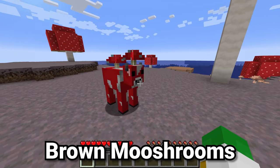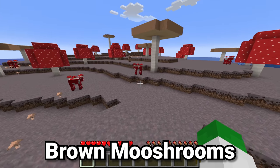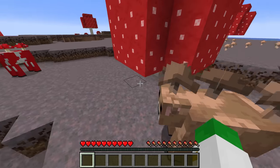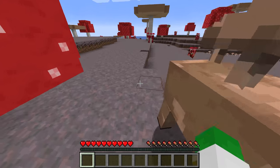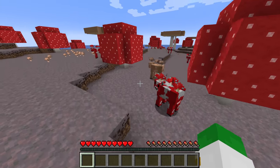Mushroom islands aren't everywhere in Minecraft, but it's not very uncommon to find one and get yourself some red mooshrooms. However, what is insanely rare is the brown mooshroom. You may be wondering how in the world you could get a brown mooshroom inside of Minecraft — there are two different ways.